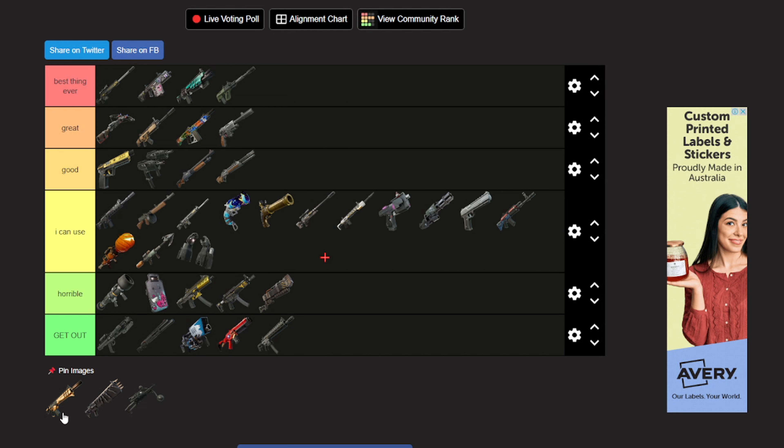Now we got the Wolfwatcher — this thing is just horrible. And the Wood Stake Shotgun — get out. I cannot hit a single shot with this thing, the reticle is so small.